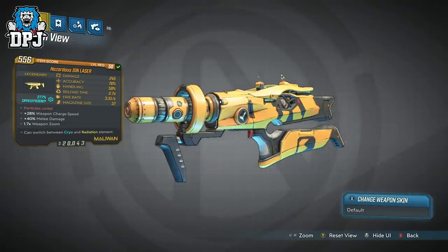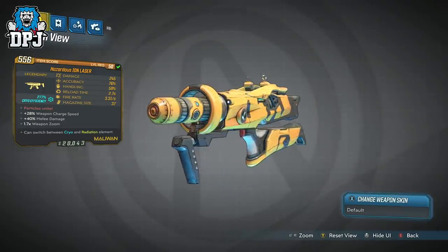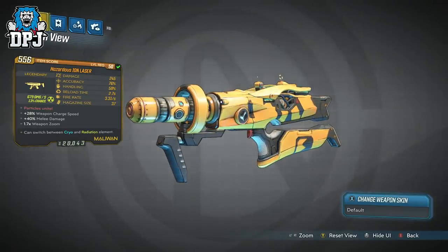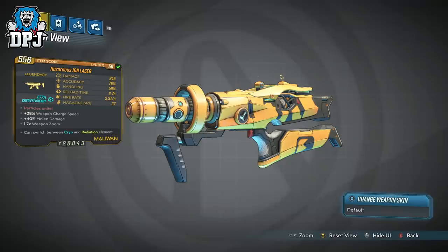I have two variants of this new SMG. They come offering two elements which you can switch between on the fly — I really like this as it helps free up space for other things. My best variant offers cryo and radiation, with 245 damage, 76% accuracy, 59% handling, a reload speed of 2.7 seconds, a 3.31 fire rate, and a magazine size of 37.